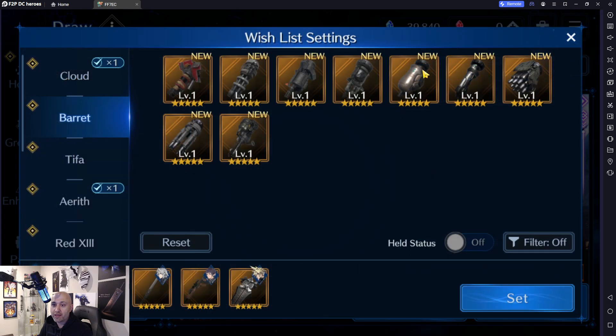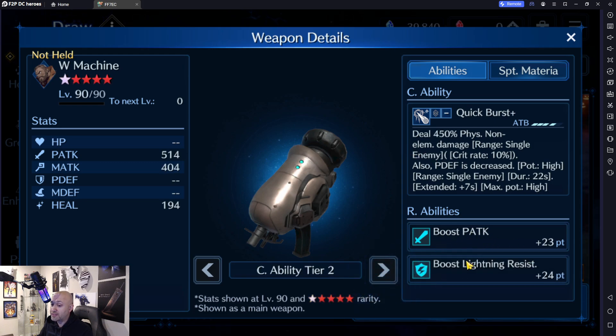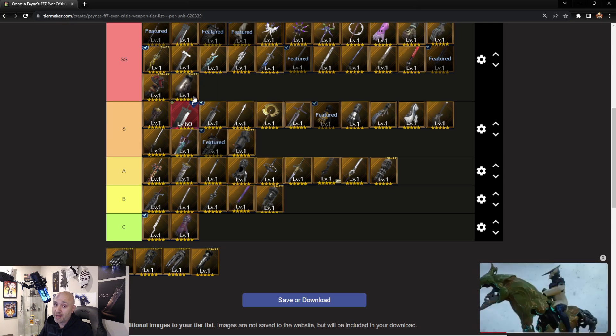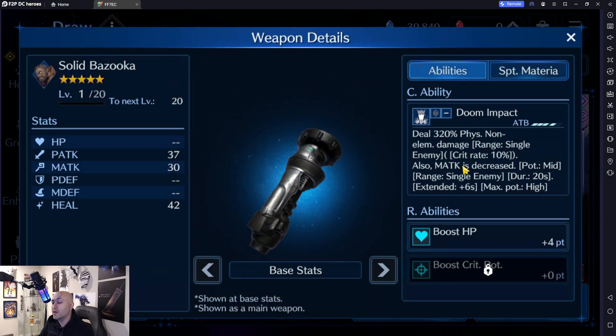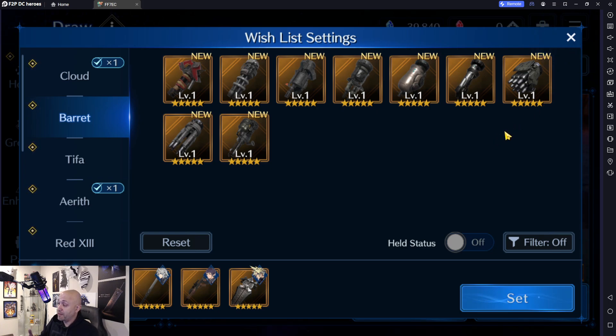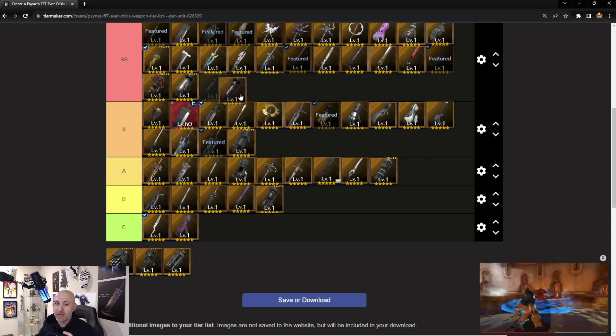Barrett is really good at two things: damage dealing and debuffing. The W Machine is one of his better weapons — it reduces physical defense at up to high potency, boosts physical attack, and gives lightning resistance. It's essentially built for Ramu. Definitely going to get an SS. Next, Solo Bazooka reduces magic attack and is pretty much essential for every boss fight where magic attack is the main threat — whether it's Ifrit, Shiva, or Ramu. Solo Bazooka is one of his best weapons.